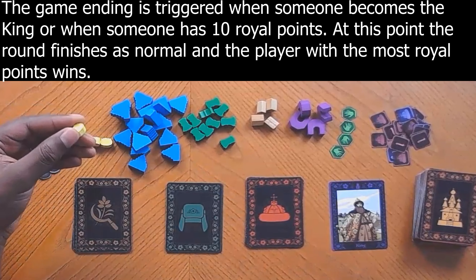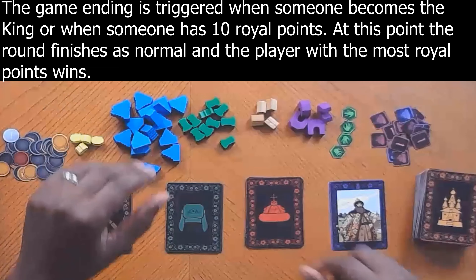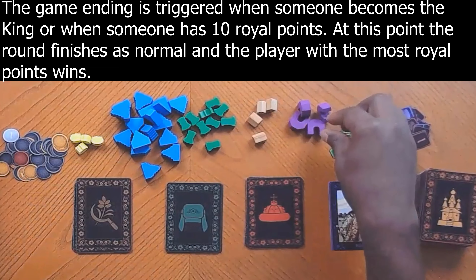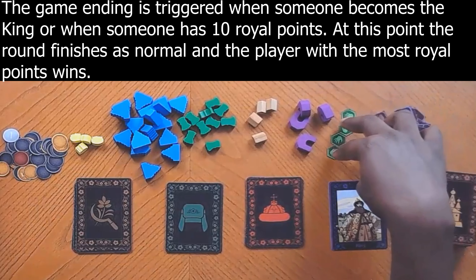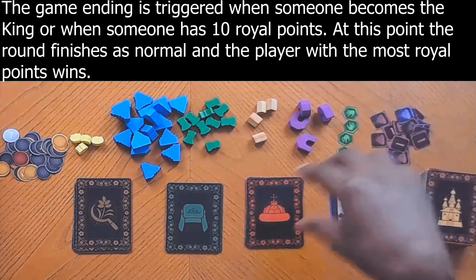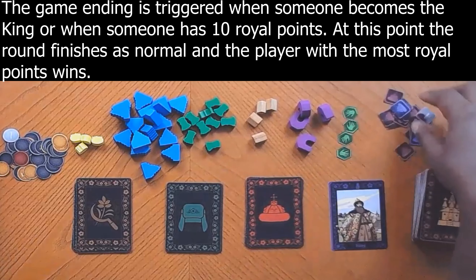Hey guys, it's Aaron from GameWithDeuce.com and today I'm taking a look at a prototype of a game called Roos from Hardy House Games. Roos takes place in Russia in the 1500s. It is said that the king had a long-lost child and a lowly peasant makes the claim that they are that child. So Roos is about moving from being a peasant, potentially, to becoming the king.